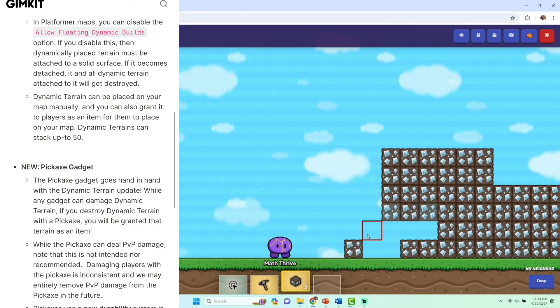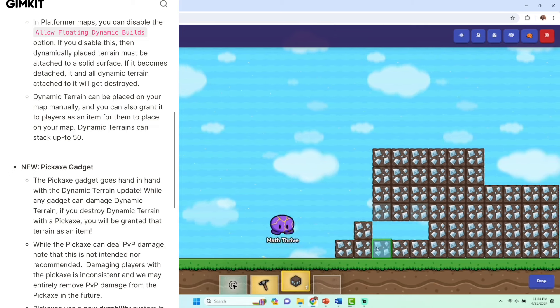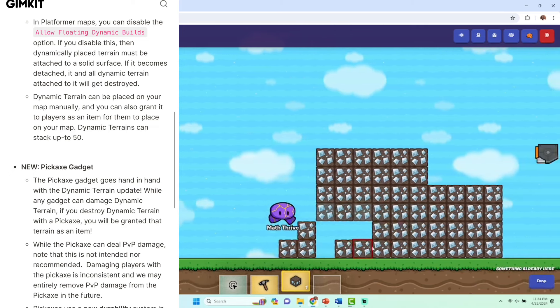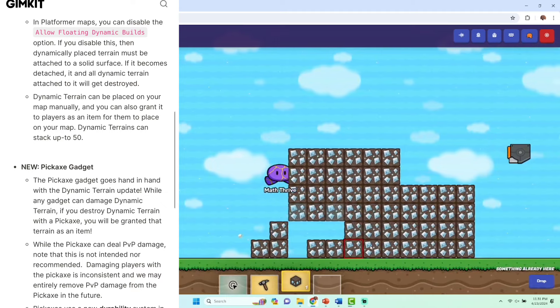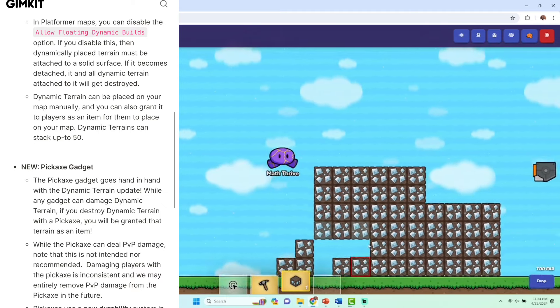Imagine Minecraft where you're punching a tree on the bottom and somehow the rest of the tree is floating — this allows you to destroy the whole thing if you destroy that bottom piece. Which is more like Fortnite, I believe.